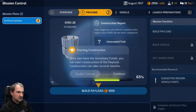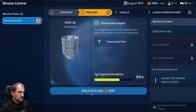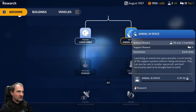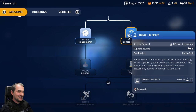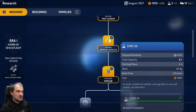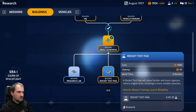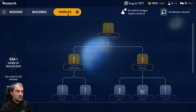Once you have the necessary funds, you can start construction of the payload - construction takes two months. We still have research available. Animal in space - there's a dog on there. Launching an animal into space provides crucial testing of life support systems. We need to get all this stuff. Rocket test pad: let's build that. Next event - animal in space research complete.